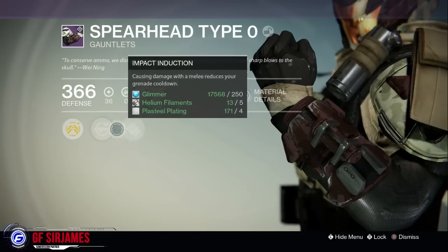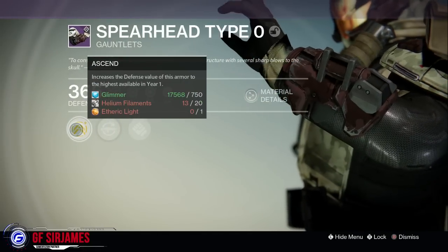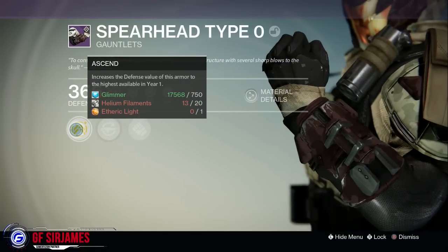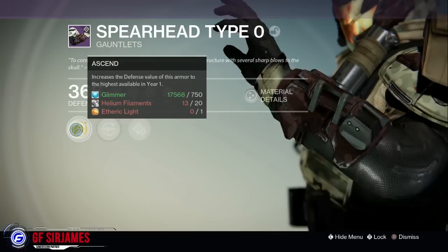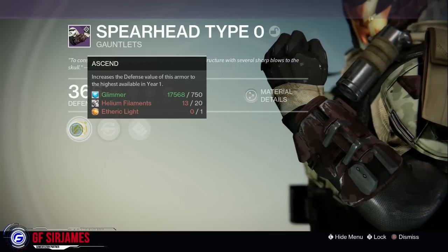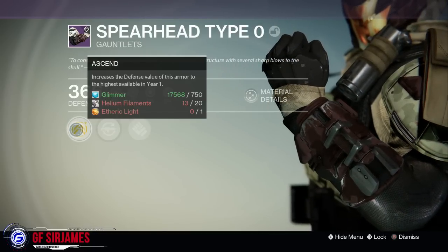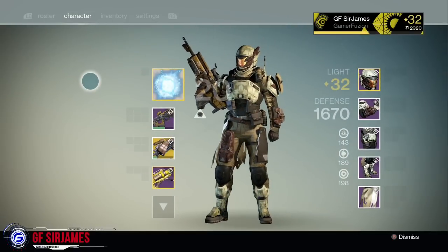Do keep in mind that if you want to be level 34 you will need to upgrade these with Etheric Light. The quickest way to get this is by doing the Prison of Elders level 34 and 35. If you have three characters that is a total of six you can get in one day, or if you only have one character then it's only two possible. There's also a slight chance to get this from Nightfall.